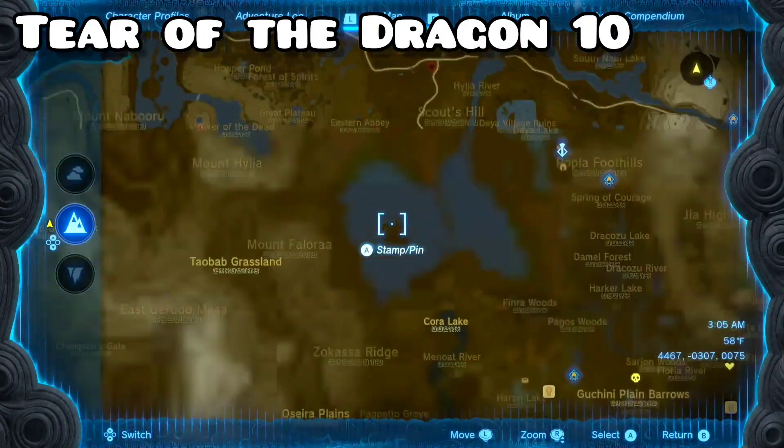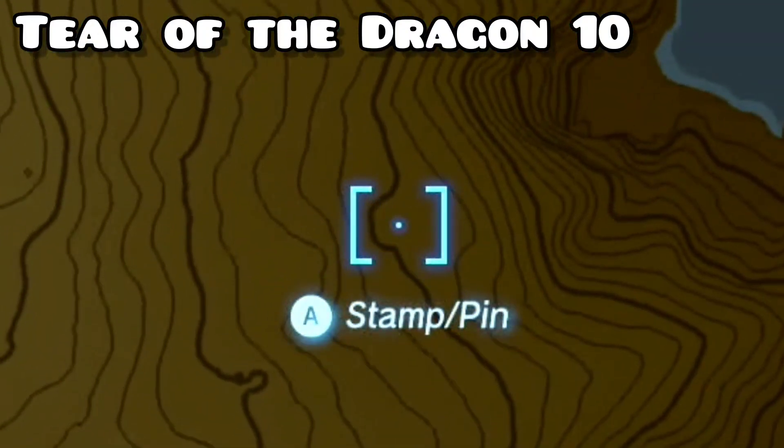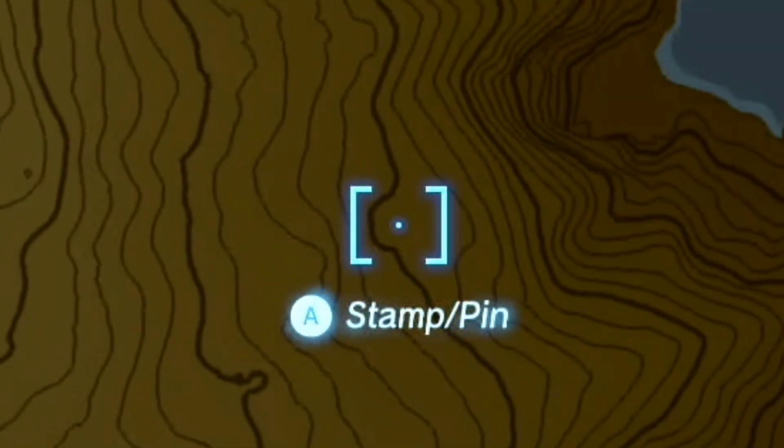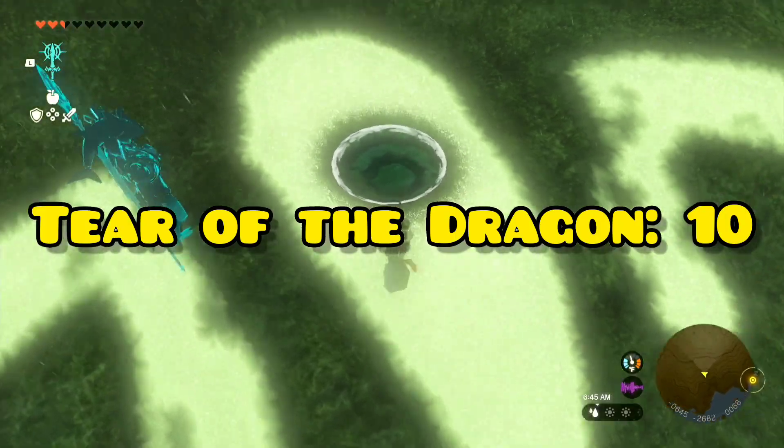Tear 10 is located right next to Lake Hylia. If you look to the left of the lake, you'll find this little indent — that's where you want to go. Also, if you look over here, this little swoop is pointing to it. That is Memory 13, Tear 10.